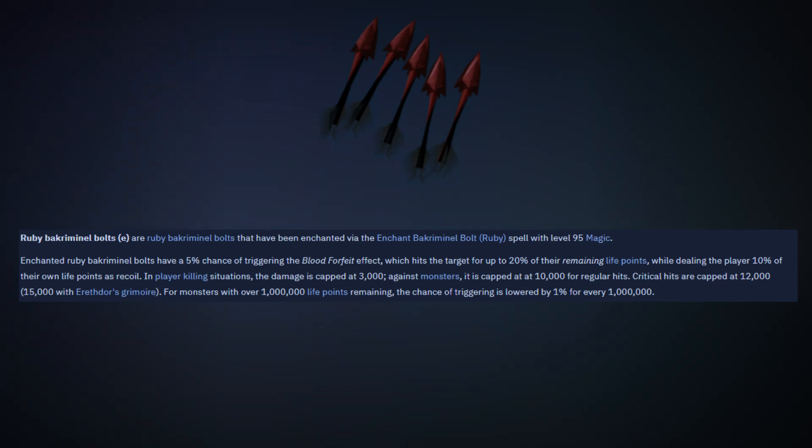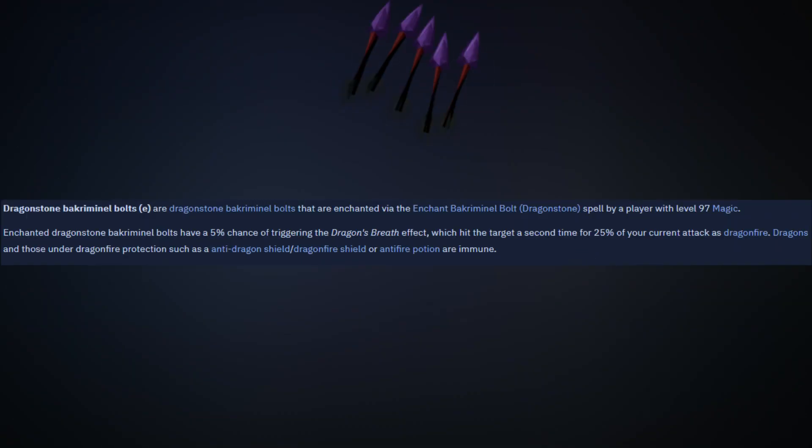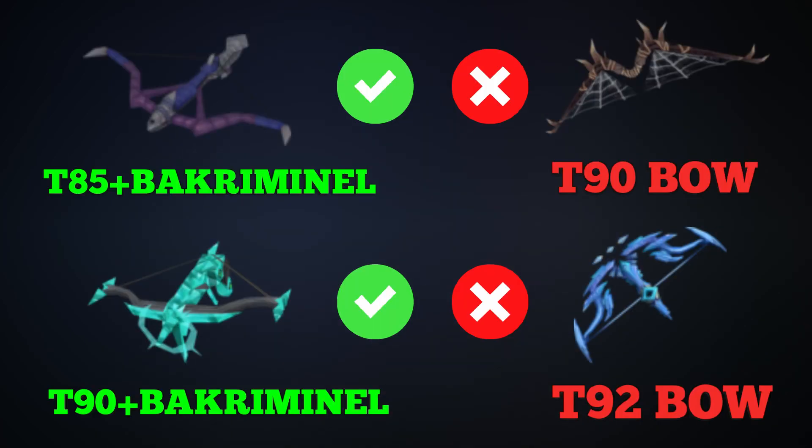There are also more expensive options like Hydrix Bakriminel Bolts (e), which have a 10% chance of triggering the death mark effect, granting the player 10% adrenaline — absolutely huge for gaining more adrenaline to DPS faster at certain bosses. For a cheaper option, Dragonstone Bakriminel Bolts (e) have a 5% chance of triggering the dragon's breath effect, hitting the target a second time for 25% of your current attack as dragonfire. I highly recommend getting a crossbow that can use Bakriminel Bolts even if it's a lower tier — you will save much more money and do more DPS than with a more expensive bow. Not using Bakriminel Bolts is one of the biggest mistakes I see ranged players make.